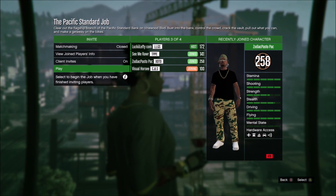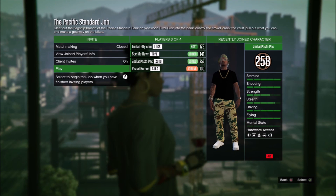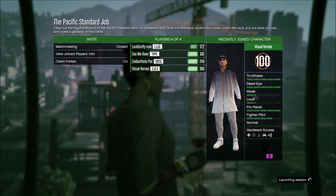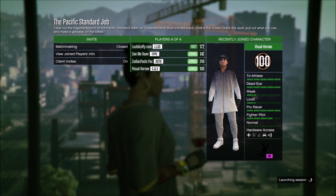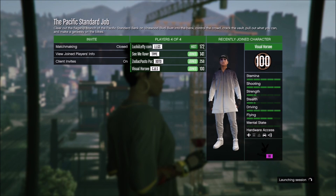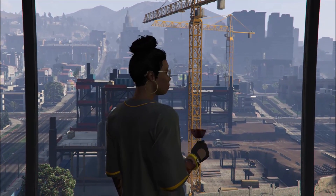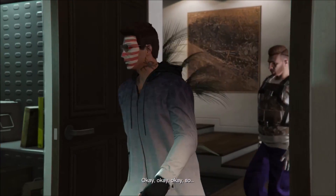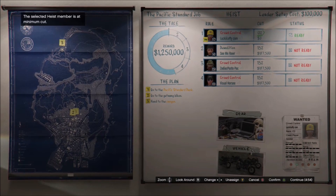You want to make sure you have a player who is level 120 or better set as crowd control, because they'll have an RPG. To keep your intimidation from going down, all they have to do is pull out the RPG. You need at least one team member at level 120 or better. If everyone is low level, you can either use the pointing finger by double-tapping the right stick, or shoot around the hostages — but it's a lot easier to just have one person pull out an RPG to keep the crowd under control.